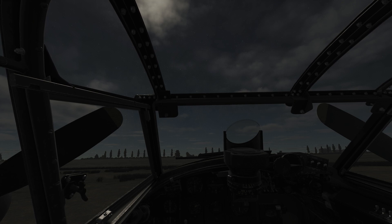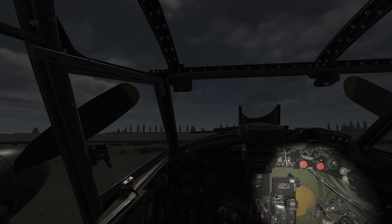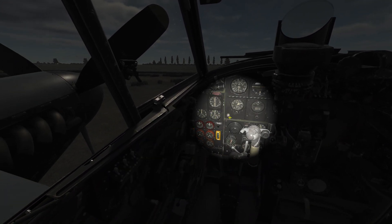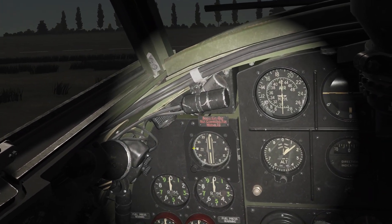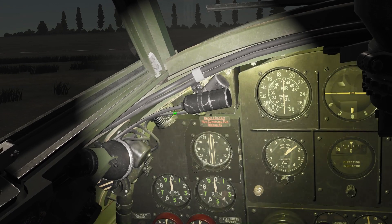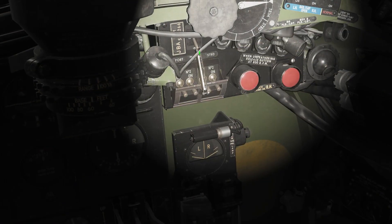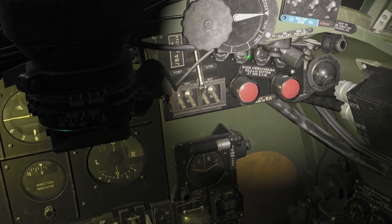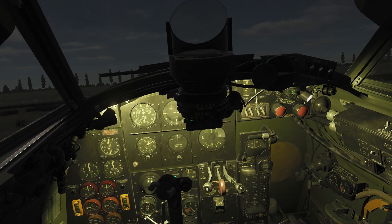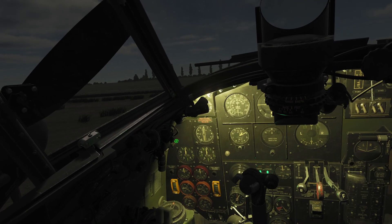Now let's light up the cockpit. With the master switch off, you can use the flashlight by pressing Left Alt+L — it's a pretty cool feature and you can point it anywhere using your mouse. You can also use the emergency floodlight rheostat, which has its own power source in case things go really south. After you turn on the master switch, you can use four floodlight rheostats to light up the cockpit — two on the left side and two more on the right. The brighter you set them, the better you'll see inside the cockpit, but the more they will destroy your night vision.